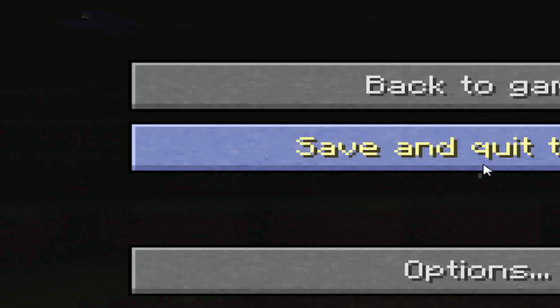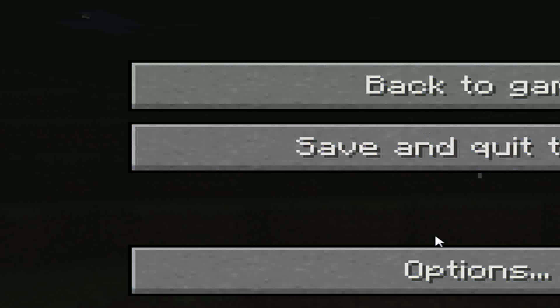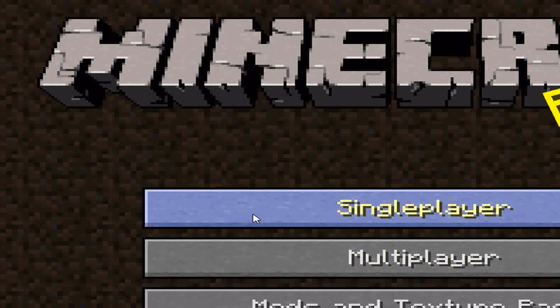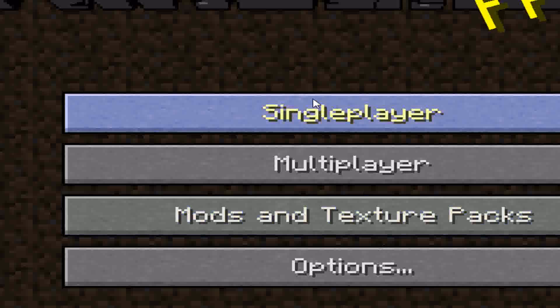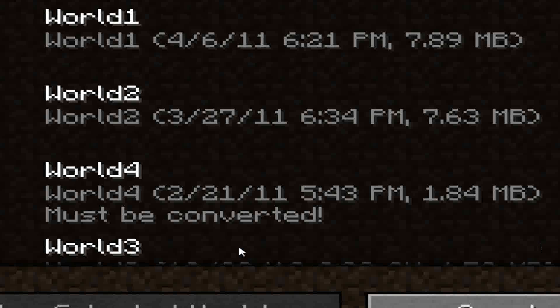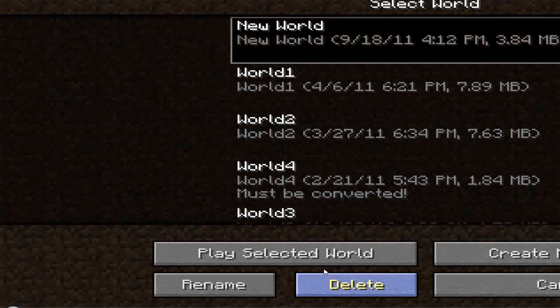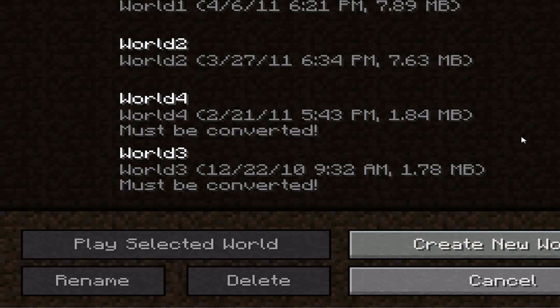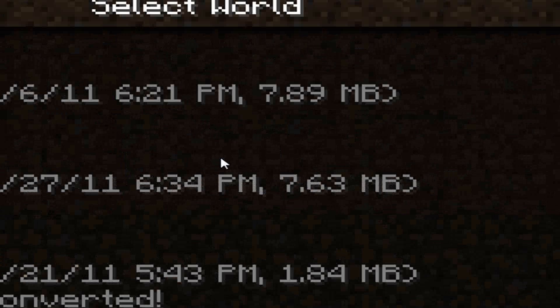By the way, to get back to the menu, you press escape, then click the title. Now I'm back here. And to delete worlds, just press new world and delete. Okay, so that's it. Thank you for watching. Have a nice day, and I'll see you next episode. Goodbye!